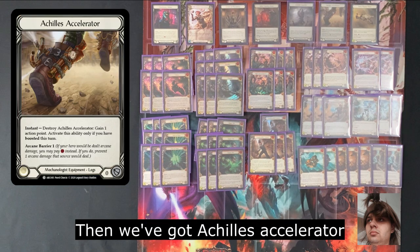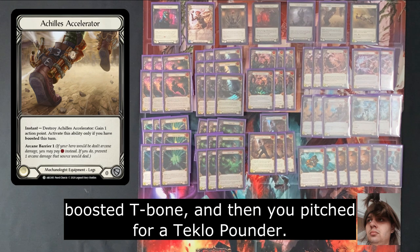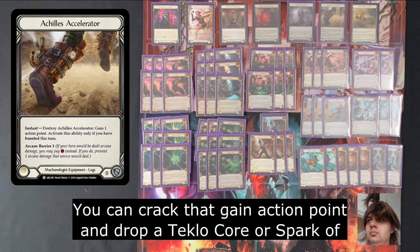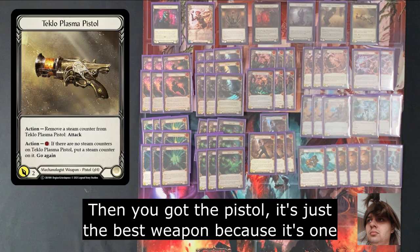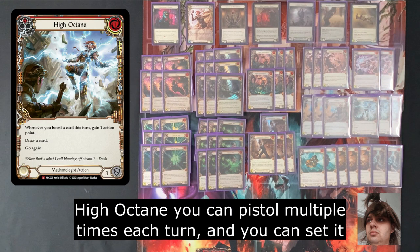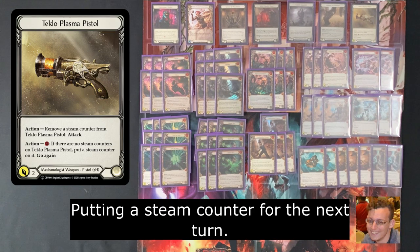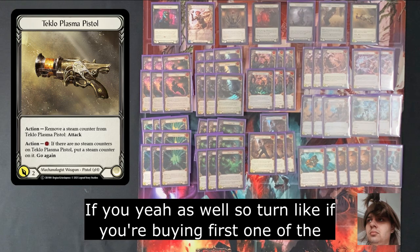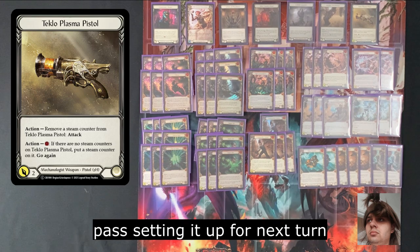Then we've got Achilles Accelerator — it just gains you an action point for when you're boosting. So sometimes you can use this to drop two items. You come in with a boosted T-Bone, pitch for a Teclo Pounder, crack that, gain an action point and drop a Teclo Core or a Spark of Genius. It's also AB1, so pretty helpful. Then you've got the Pistol — the best weapon because it's one mana to attack for two. When you're gaining action points off of High Octane, you can Pistol multiple times each turn. And you can set it up by putting a steam counter for the next turn as well. Like if you're going first, one play is to play an item or a Spark and then just load the Pistol and pass, setting it up for next turn.